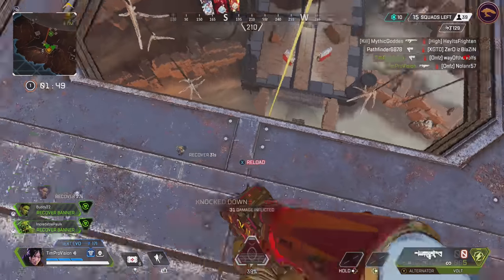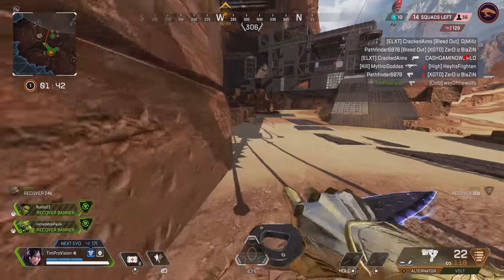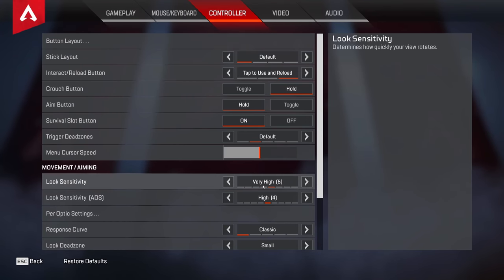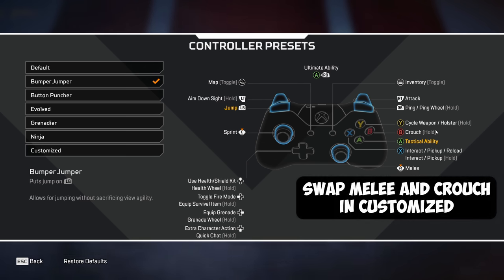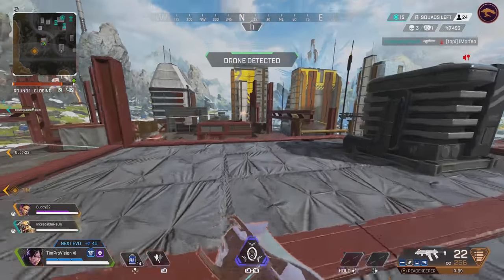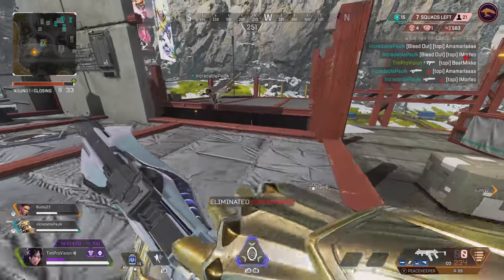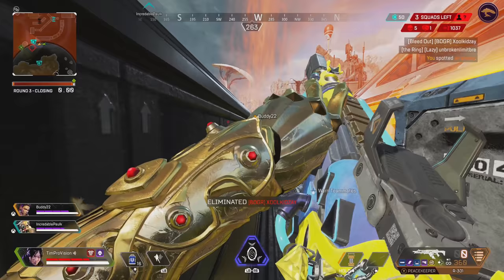First, in order to really excel at your movement, you're going to want to change a few settings. If you are not using paddles on your controller, I personally do and recommend it. If you can't get a controller with paddles, I'd recommend using bumper jumper and binding the right stick as crouch. This way you can be constantly aiming while moving around. You can also play claw — search how to play claw on your controller on YouTube for more info.